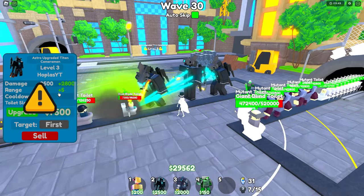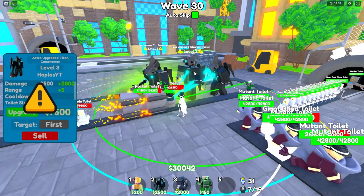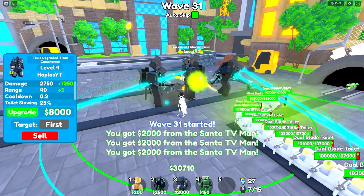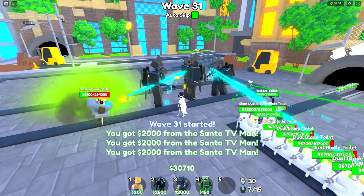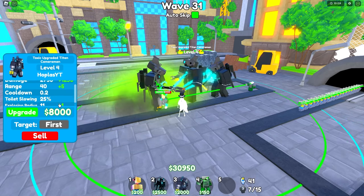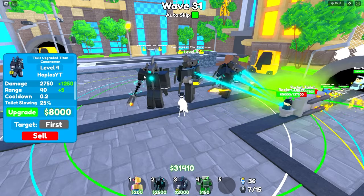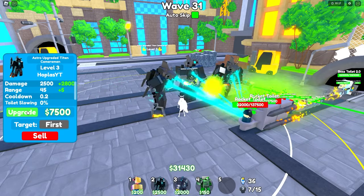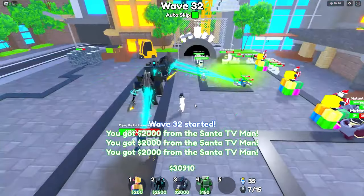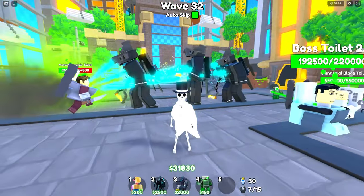Toxic costs 5000 to get to level three, and the Astro costs 4500. So far they've been similar in upgrade cost: 7000 for the Toxic from level three to four, with his explosion radius and range slowly increasing. 7500 for the Astro Upgraded Titan Cameraman to upgrade — a little bit more than the Toxic. I'll just max them both out.